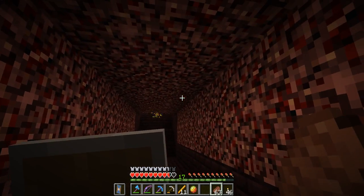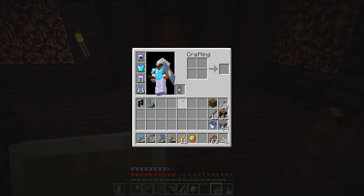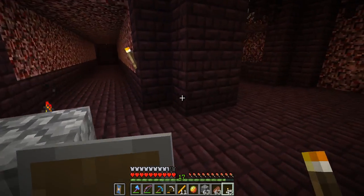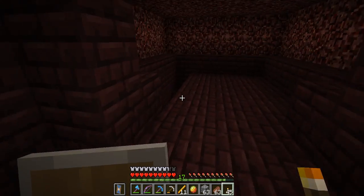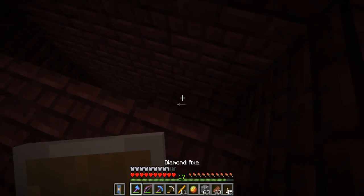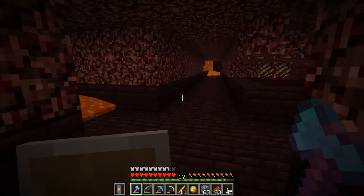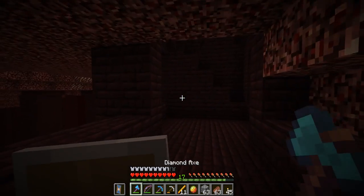There's lava right above — see it dripping. I'll use a piece of cobblestone and a torch on that side just to mark where the spawner is in case I need more. I could go down this way. I can see the torch — all right, let's go take a peek down here. I hear fire because of that blaze. Wow, look at all of the fortress — it's crazy! Let's see if I can get you.